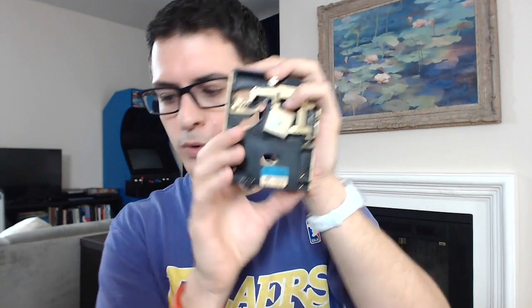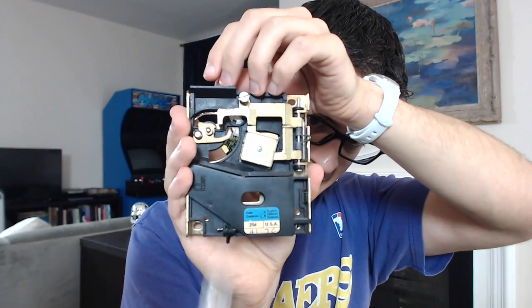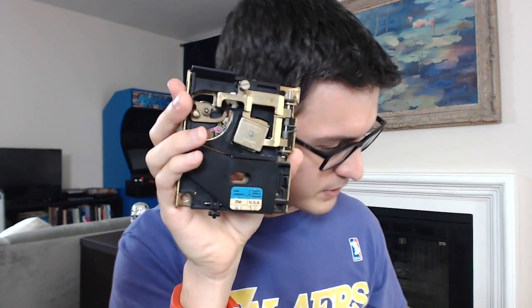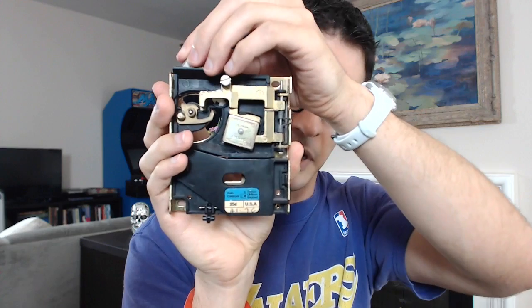I want to show you how this thing does its magic. We can drop a quarter in there. Watch which way the quarter goes on the way out. Here's the quarter — watch it come out. Now compare that to this nickel — it went the other direction. Once again, here's the other quarter, the South Dakota one.